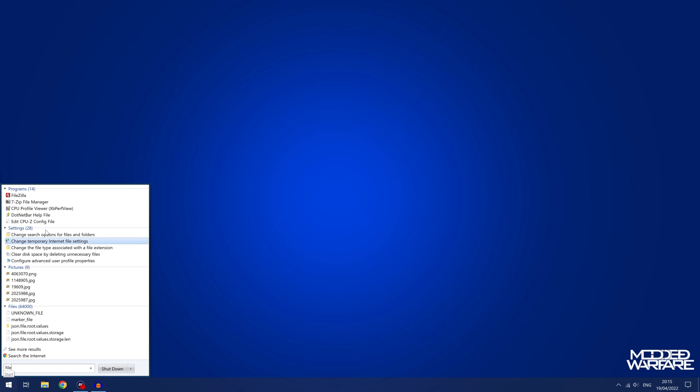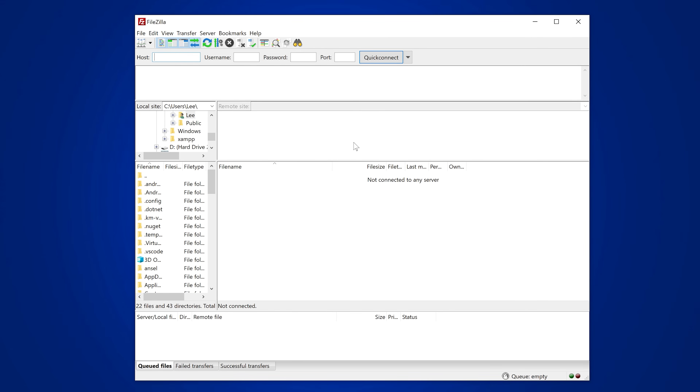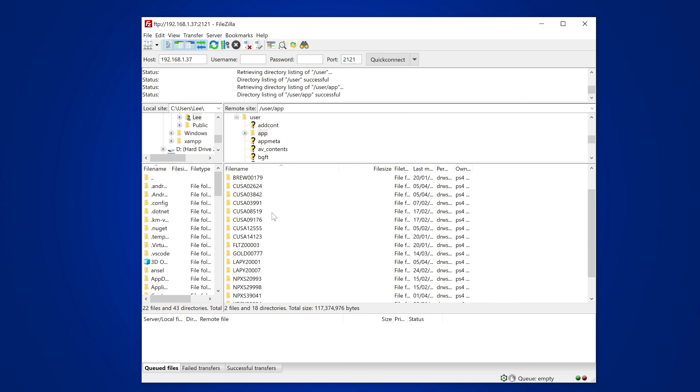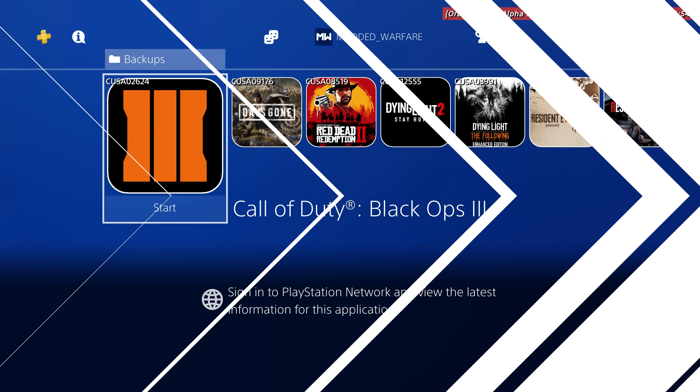From here, switch over to your computer and open an FTP client like FileZilla or WinSCP. I would suggest FileZilla because it tends to be faster with the transfer speeds. Open FileZilla, type in the IP address of your PS4, enter the port number which is 2121, and then click Quick Connect. In the right-hand box you have all the folders on your PS4's hard drive. The location for your main apps and games are in the user folder and then the app folder — in here you get all the different title IDs for all the different games you have installed, which is why we ran the Orbis Toolbox.